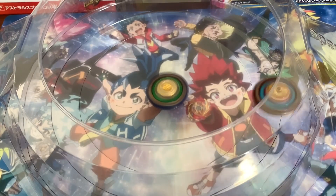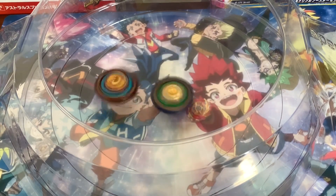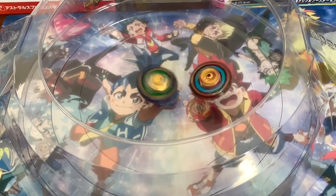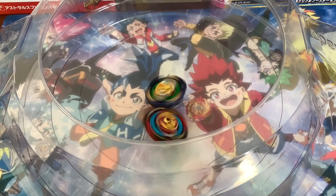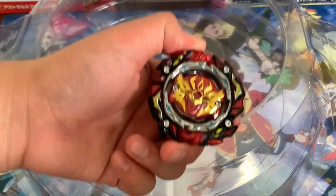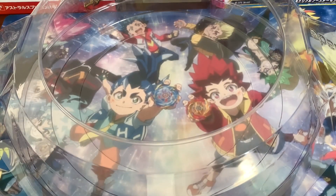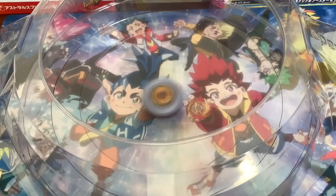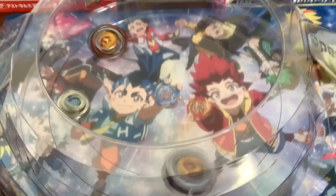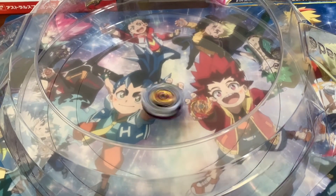This is going to confuse me for a while — this is right spin for World Spriggan but that is right spin for Astral. The colors are swapped, but I kind of like it. It barely outspun Fafnir! Here it is in high mode — it's got a massive gap, I can put my thumb in it. High mode just isn't that great — I recommend using low mode, but high mode is still there if you want it.